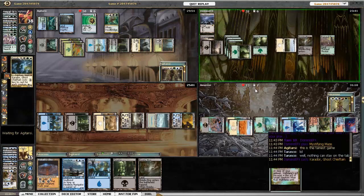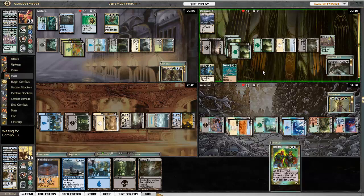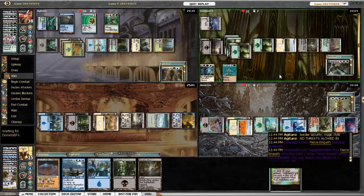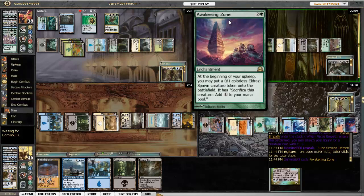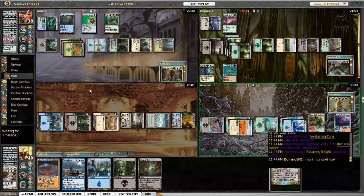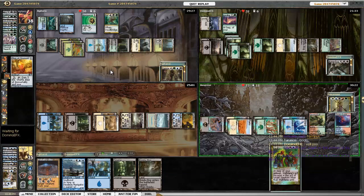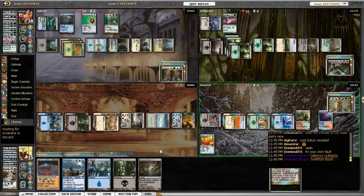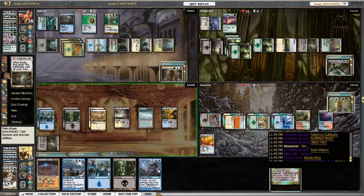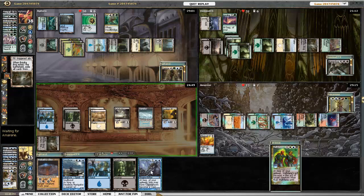Everybody else has other plans so Carador comes out. Fierce Empath comes back and searches up Runescarred Demon, then plays Awakening Zone. Recurring Insight gets cast — I haven't seen that card played recently. Terminus gets rid of Carador, so now I don't have to worry about Carador at all and I can Bojuka Bog Damia. Cryptoplasm was in the deck, and I ended up figuring out that I forgot to put Phantasmal Image in, so I took out Cryptoplasm for Phantasmal Image — it's not nearly as good because it can't give you the battlefield effects.